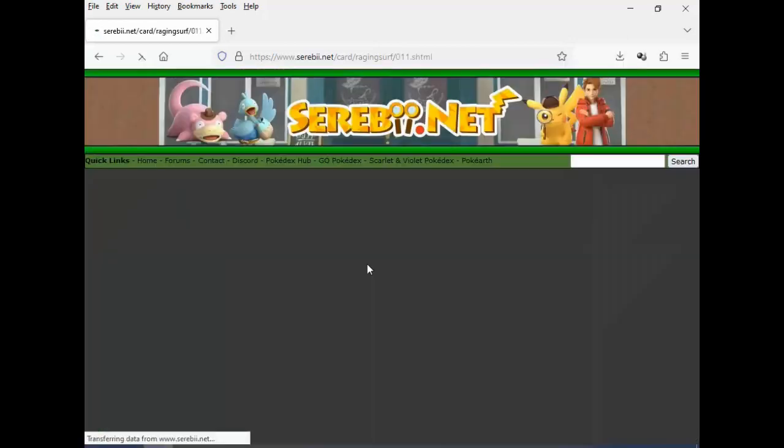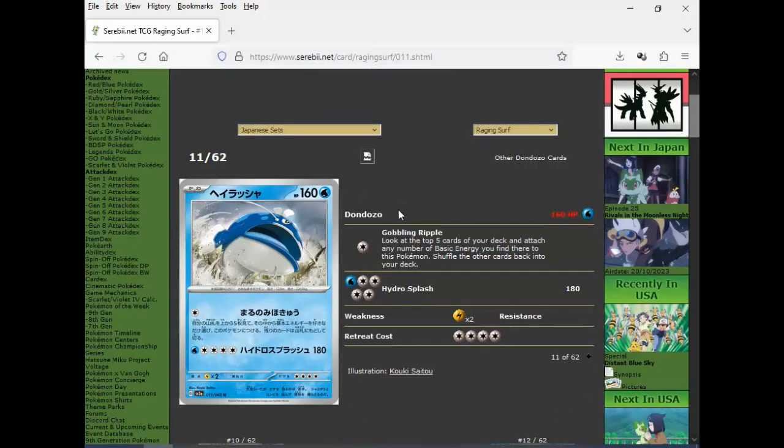Then we got Dondozo — looks like a basic Pokemon. It's got high HP and it's just a basic 180 for five energies. And Goblin Ripple: look at the top five cards of your deck and attach any number of basic energy to this Pokemon. It's trying to be self-sufficient, but it's still going to die in one shot with 160 HP. I guess you could take this in Chien-Pao Baxcalibur decks, but five Water energies is just too much.